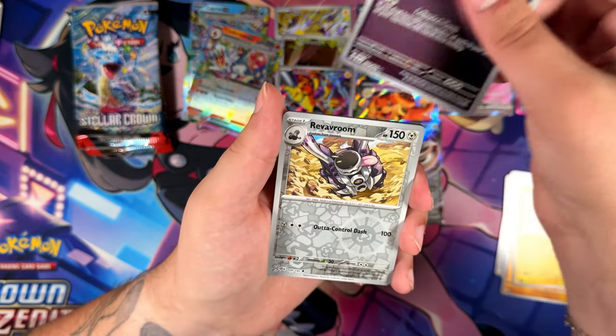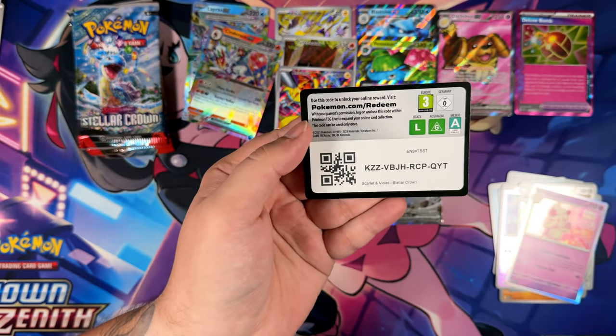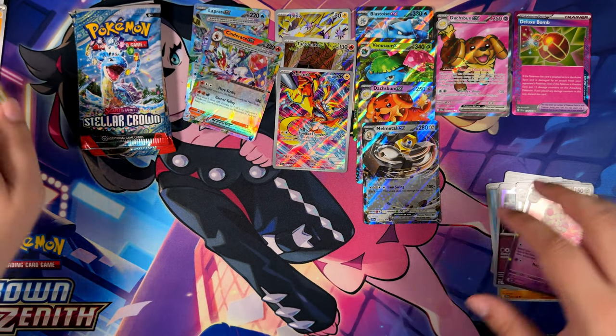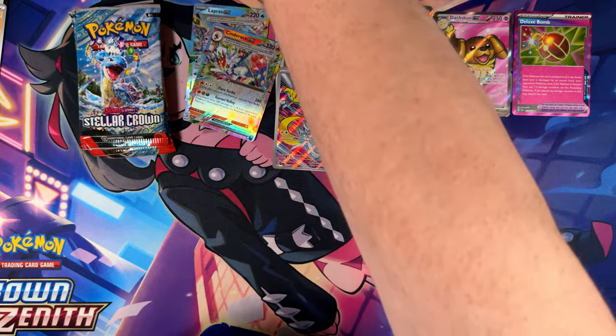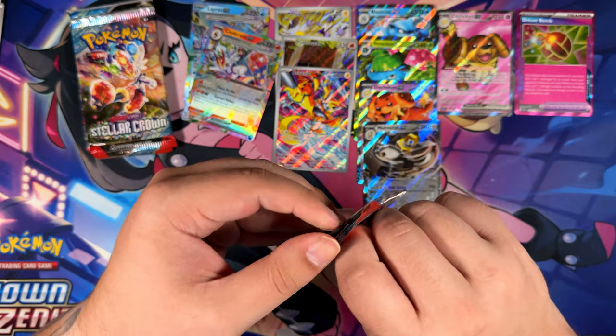Iron Boulder, a Revavroom, and an Alomomola. Maybe it's waiting in the very last pack — it would do something like that, wouldn't it? That would be a fitting end in the very last pack.